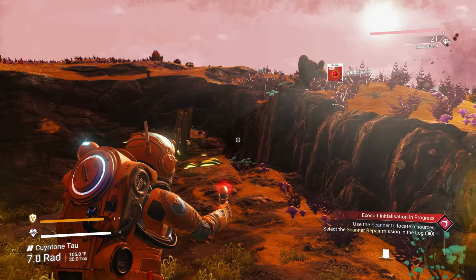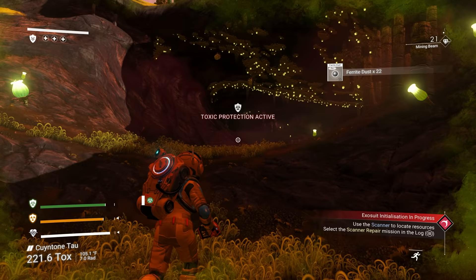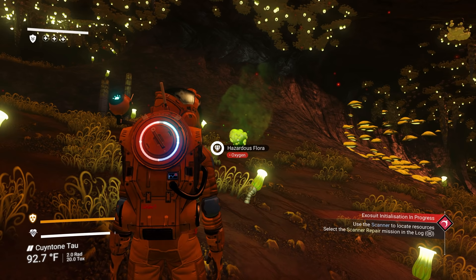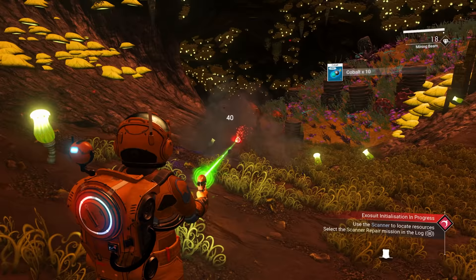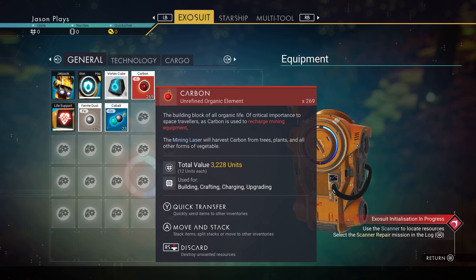We're collecting materials before going into the cave to get as much cobalt as we can. Watch out for pulsating plants — they won't emit gas until you look at them, but they can poison you. We have 126 ferrite dust and 269 carbon, which should be more than enough to make all our equipment.